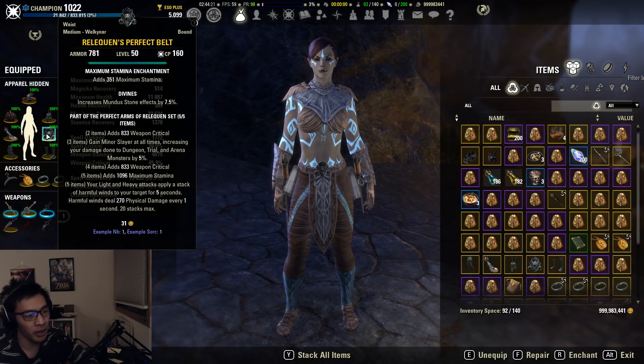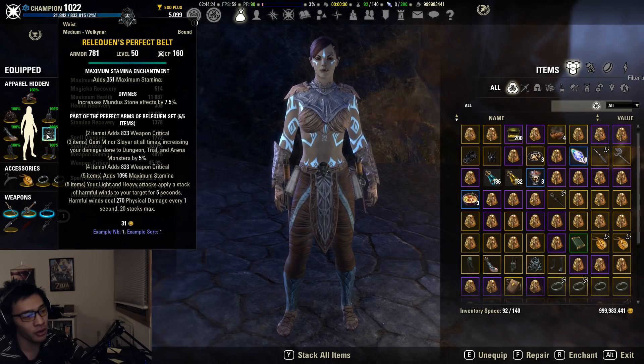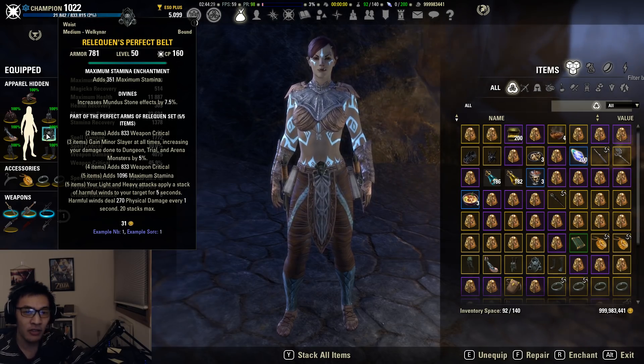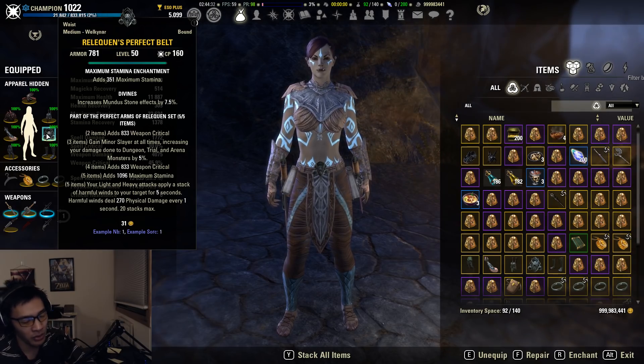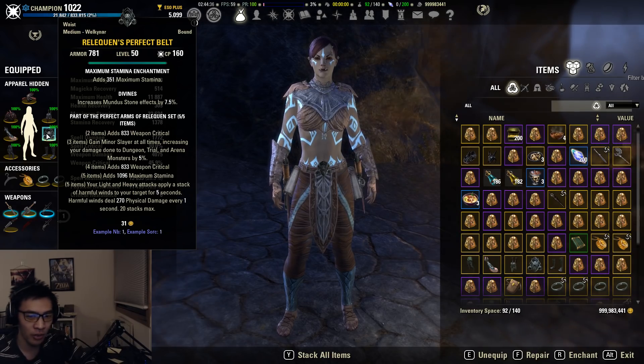Those are your options for body sets instead of Reliquin. You might want to pick those up if you don't have access to Reliquin, and also for cleave damage scenarios — Reliquin is more of a single target set, so in trials with a lot of trash pulls, one of those other sets might be preferable.